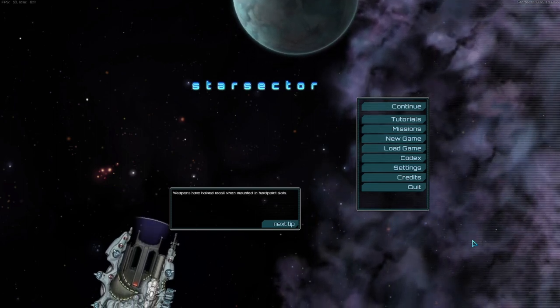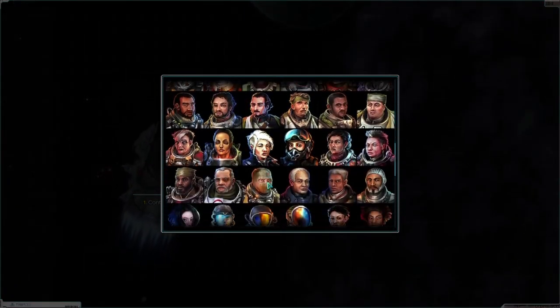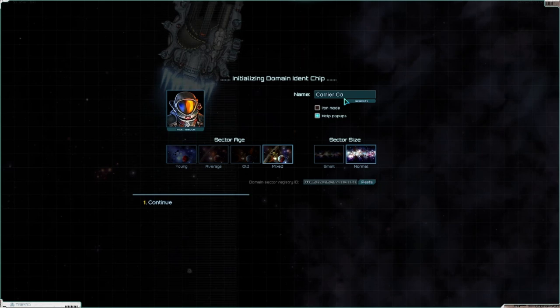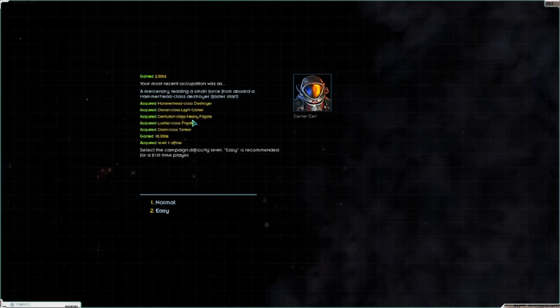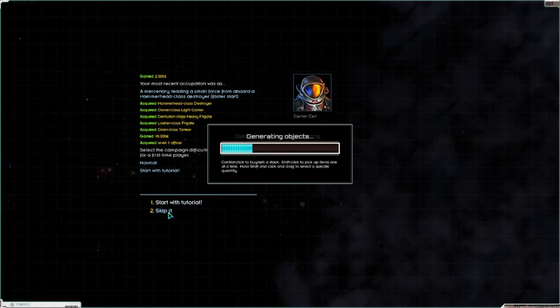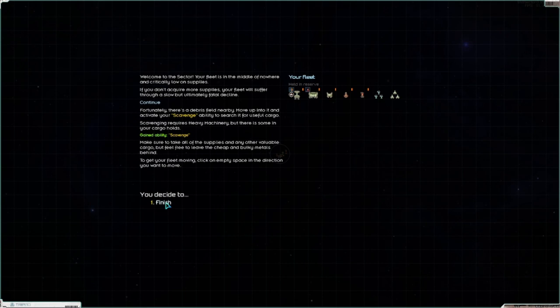We're going to try to get as much of the early, mid, and late game going as we possibly can. Let's go with Carrier Carl — why not? We'll do Iron Man, normal difficulty. The primary idea is going to be using only carriers, or vessels that can double as carriers. So we're looking at anything that has fighter bays, and we're going to lean heavily towards carrier-only ships, which would of course be like the Drover, the Condor, Colossus MK3, the Mora, Astral, and the Legion — being a particular favorite of mine.